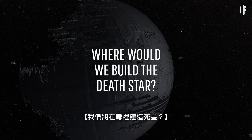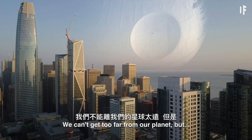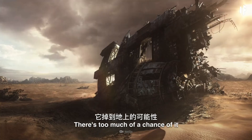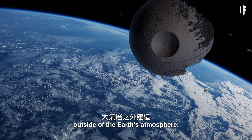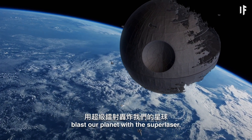By the time the Death Star was finished, this might make our atmosphere so polluted that we'd be forced to move away from Earth to another planet. And where would we build the Death Star anyway? We can't get too far from our planet, but you definitely don't want that thing in Earth's low orbit — there's too much of a chance of it falling down to Earth. You could start building outside of the Earth's atmosphere. Just make sure not to accidentally blast our planet with the superlaser.